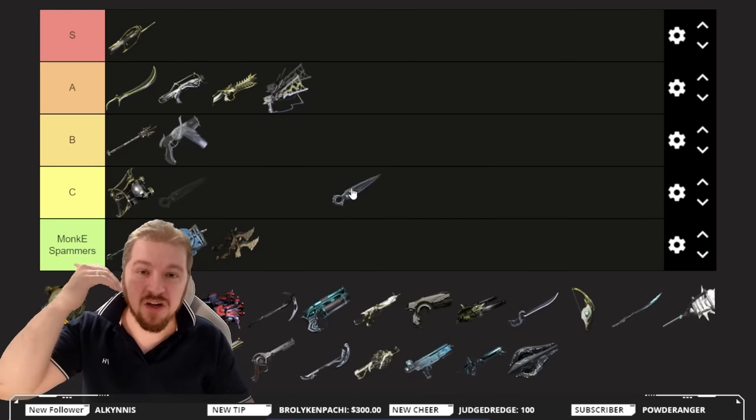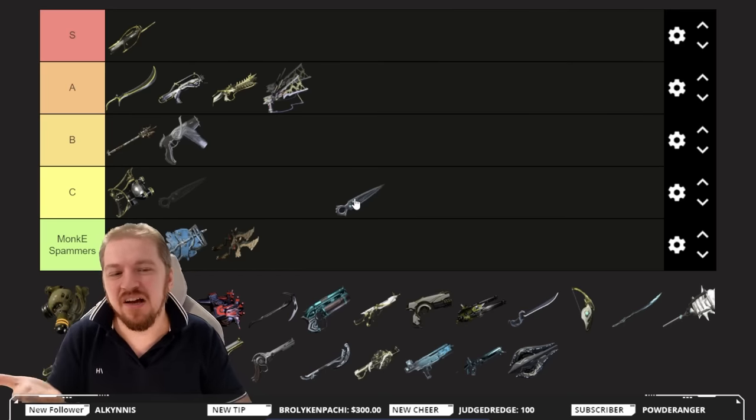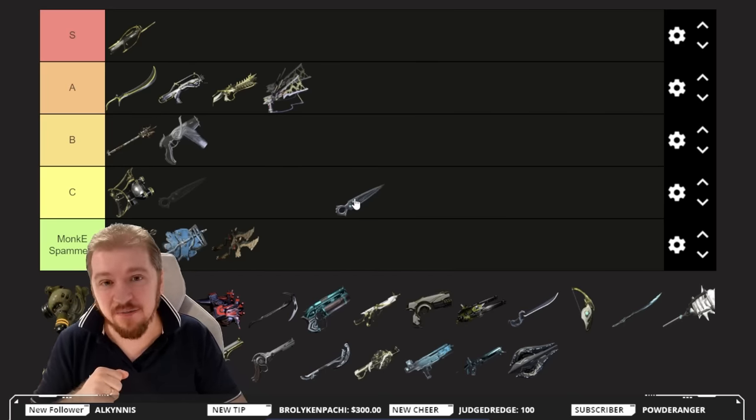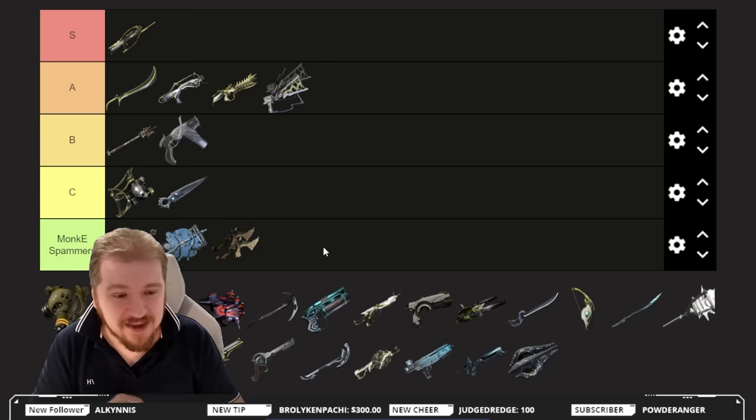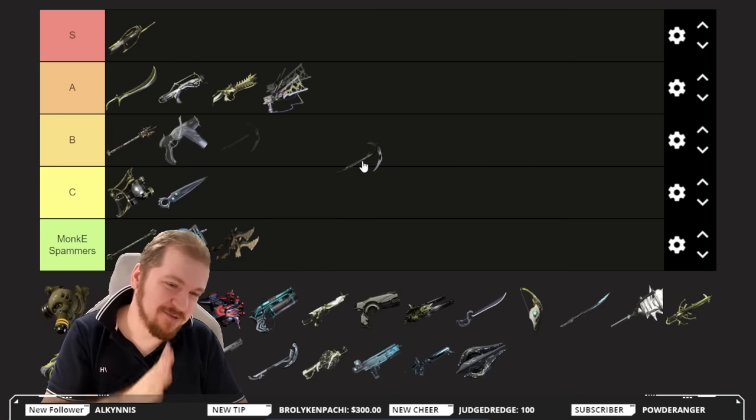The incarnate Kunai — this is not overly fantastic. The gimmick is that it can lock onto enemies' heads, so if you've got some sort of headshot challenge this one can help. Honestly, among incarnate weapons it's not really all that powerful or usable — it goes into C tier. At least it's not melee.